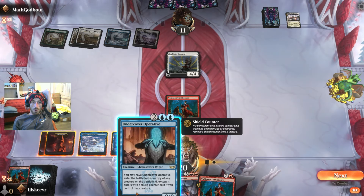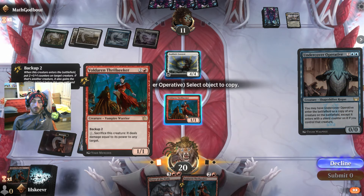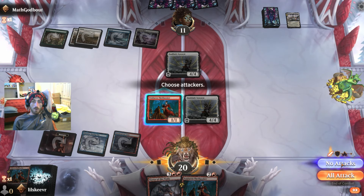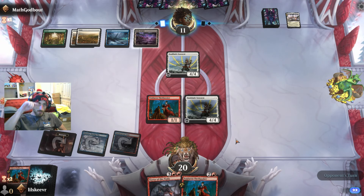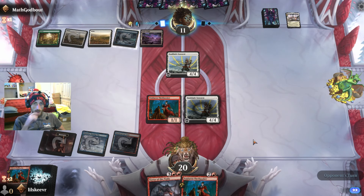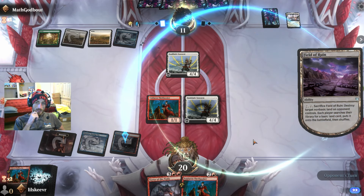Interesting, another one. Usually we'd want to copy our own guy to get the shield counter, but in this situation since it's a 4/4, it's a little awkward. The vigilance is really cool because it'll force them to make the block. Depending on what they do this turn, we can make our 4/4 bigger — that'd be pretty good. And Terror might just win as a flyer in the air.